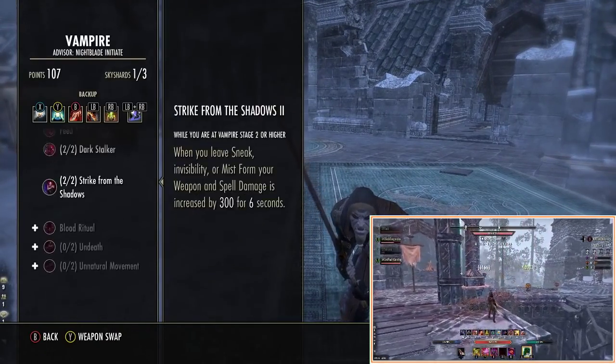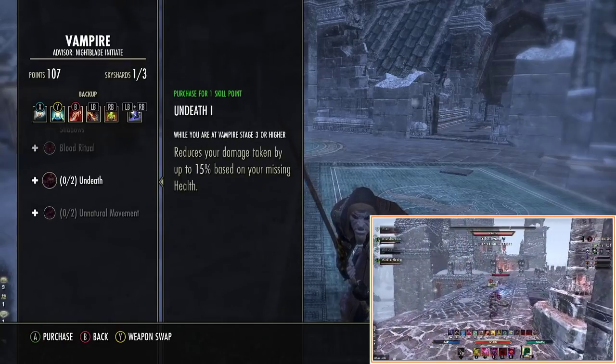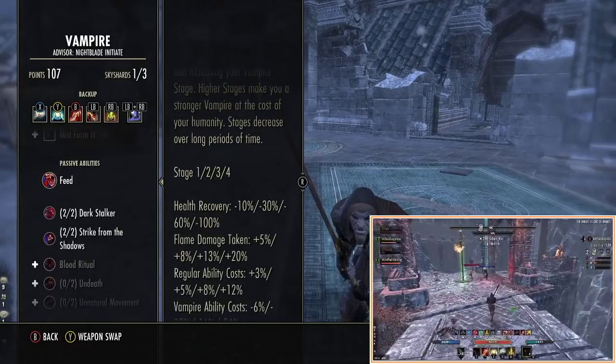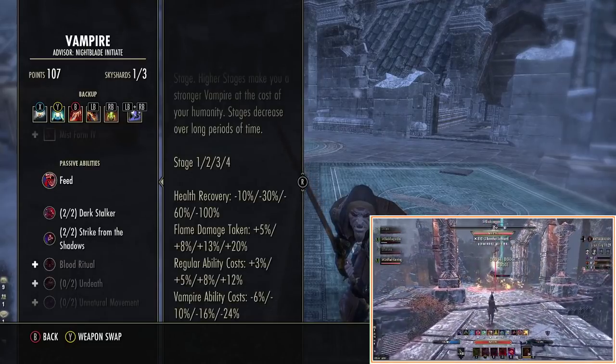As for this passive, it's a really good passive but you have to be Stage 2. Stage 3 unlocks these other passives, but the downsides get quite hefty. At Stage 2 we've already got less than 30% health recovery, we're taking 8% more fire damage, and our skills cost 5% more than normal.